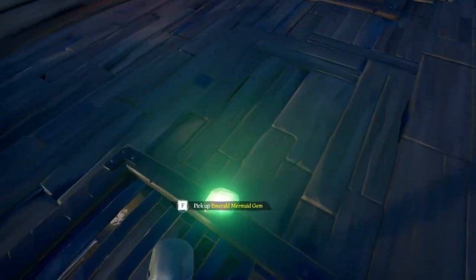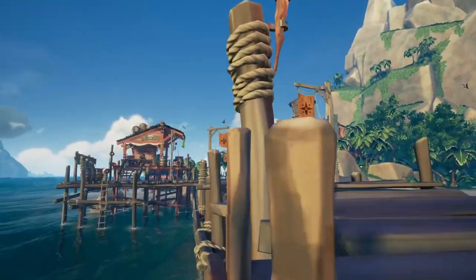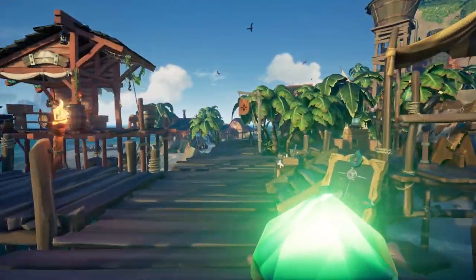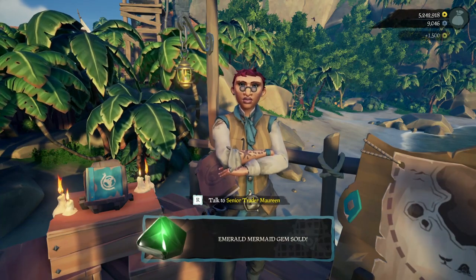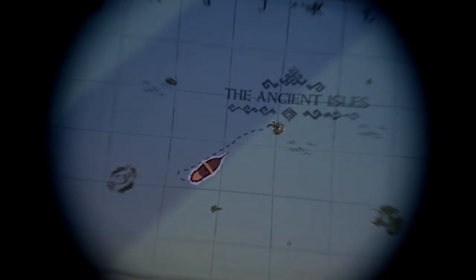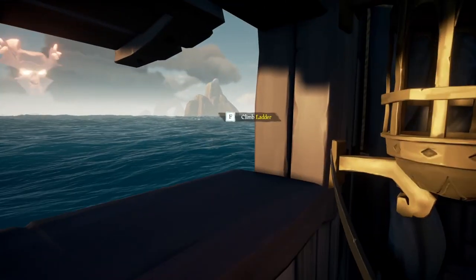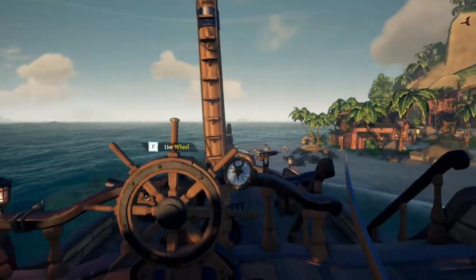Sell treasure as often as possible. The more treasure you have on your ship, the more risk you have. As a solo player, it's a risk you don't need, so sell treasure as often as possible at outposts. You can easily view the map table from up top on your sloop, making it very easy to read the map on the go. You can also grab the ladder from inside the sloop — if you're trapped below deck because pirates have taken over your helm, you can use this trick to sneak attack and surprise them.